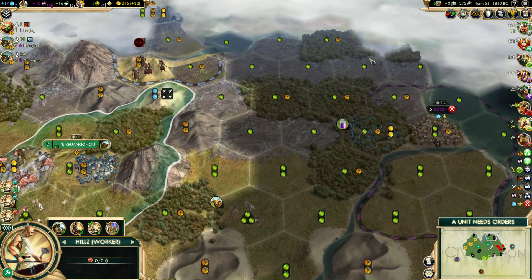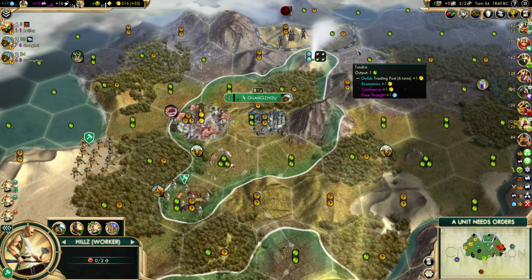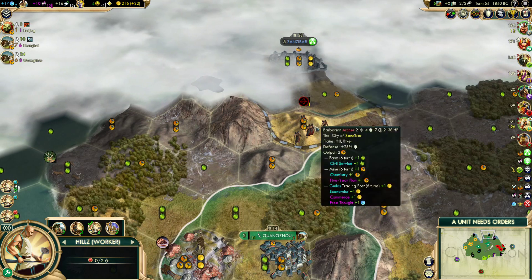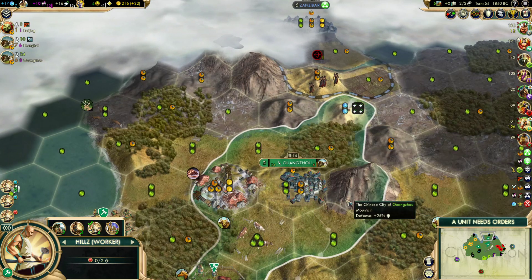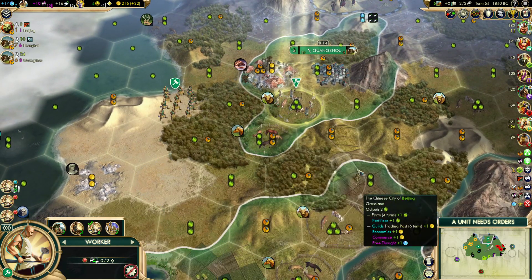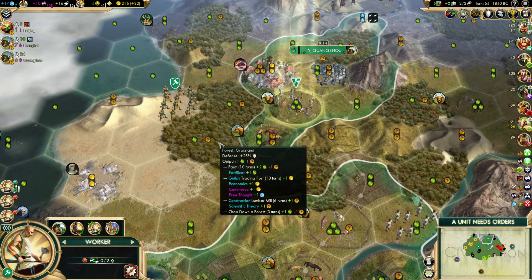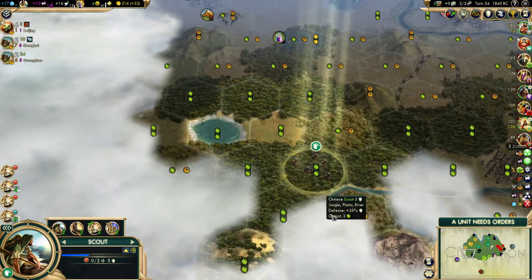The one thing we don't want to do if we do get Hanging Gardens and Petra is we don't want to sleep on capital tiles — we want hill after hill getting developed. And alternatively, if they don't go here, they can come over here, but if they get bombarded by the city, by the time they even come into our lands — like say Zanzibar didn't go first and this guy just jumped here — we can bombard, he comes here, we bombard, and then we didn't even have to commit military to it. That's why I wanted to get this warrior with eyes over here, because everywhere else we have time to pull him back if we need to.